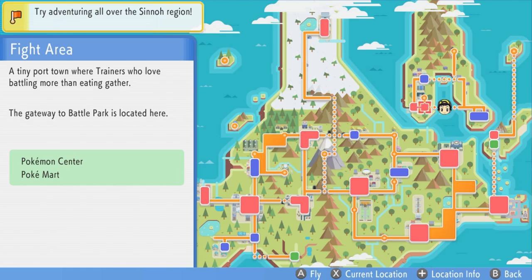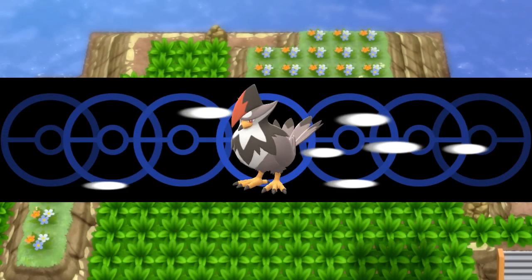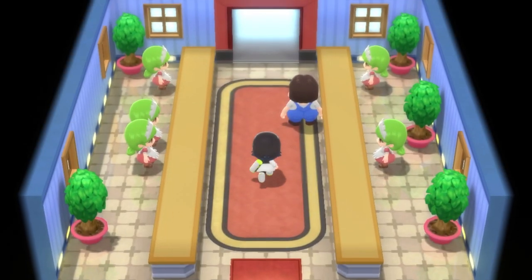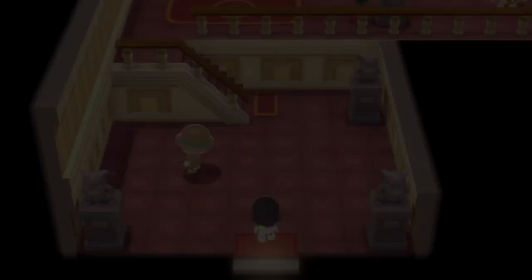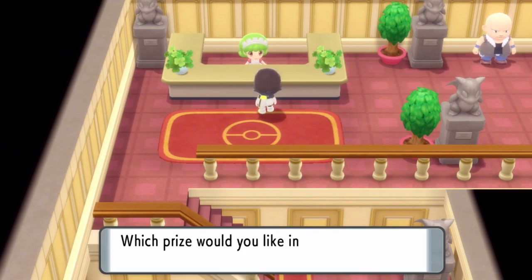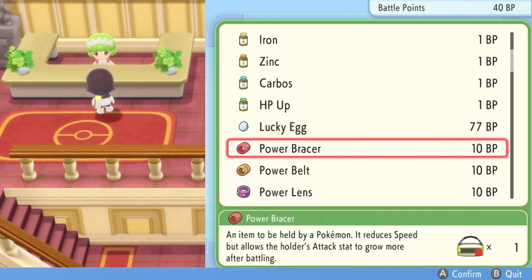To speed up the EV process of battling wild Pokemon, you can use some items. Head to the Fight Area — you'll only have access to this after you've beaten the Elite Four. Once you're here, go up into the Battle Zone. To obtain these items you're going to need Battle Points, so you'll need to do a little grinding prior. But once you have them, come to the Battle Zone shop, go inside, and speak to the NPC character on the left to access an array of items. The ones we're looking for are the power items.